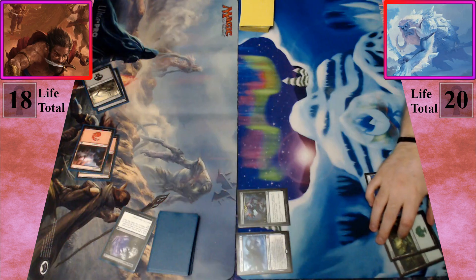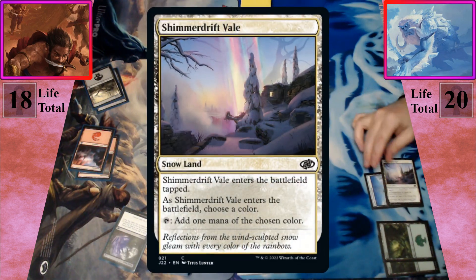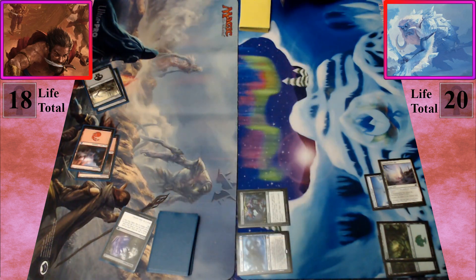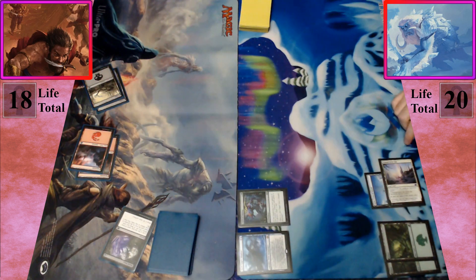I untap, upkeep, and draw. I'm going to cast a Shimmering Drift Veil and choose blue. It's a snow land, so I get to scry one — I'll leave that on top. In the battlefield, it taps for the color of my choice. That's my turn.